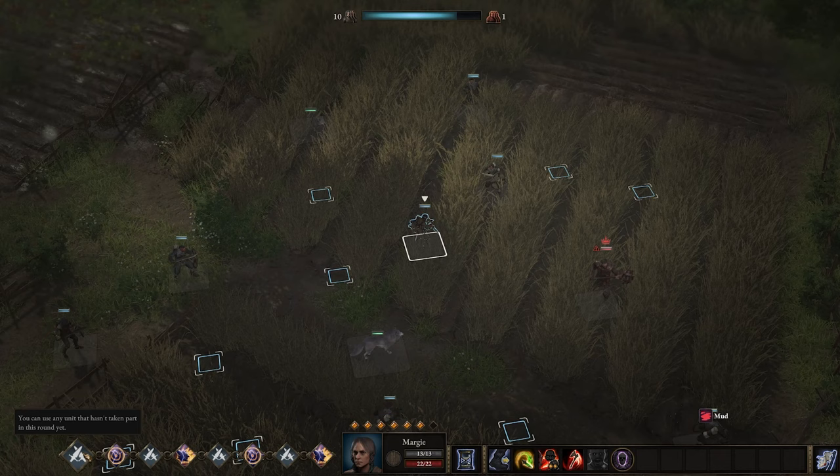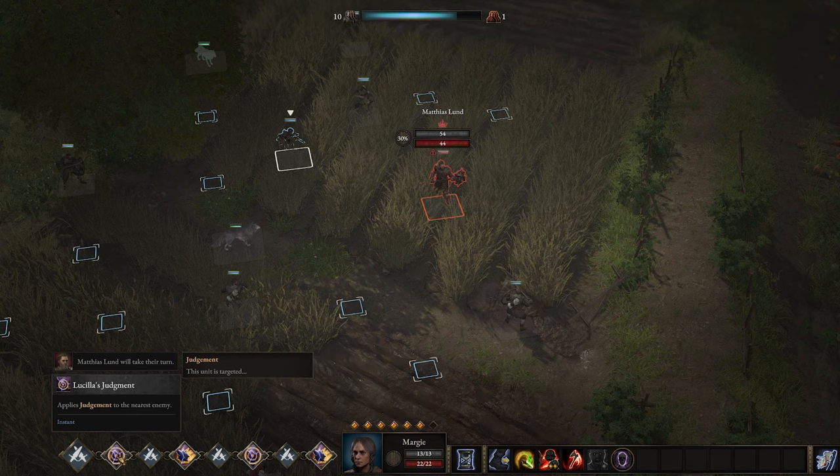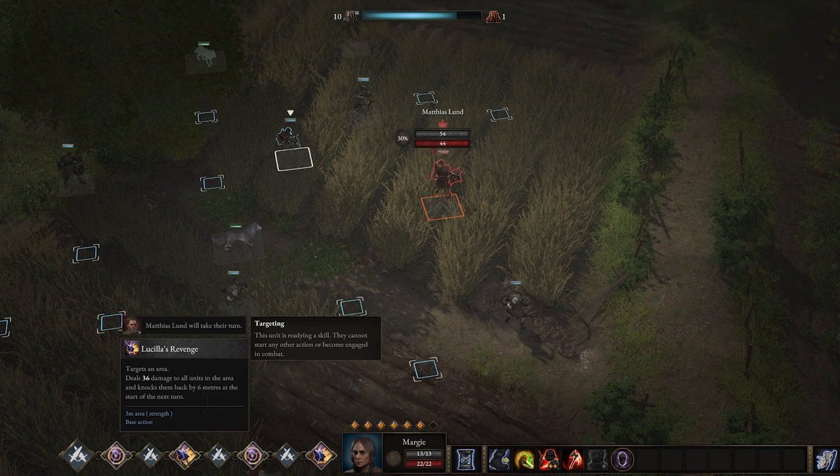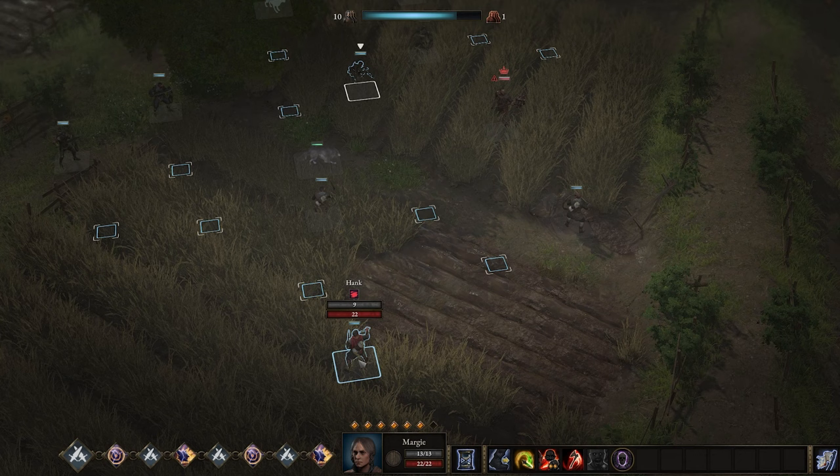Pay close attention to the turn order to prepare your strategy. This is what we care about more than anything — how are things going to shape up. The first thing he's going to do is apply judgment to the nearest target. The second thing: he deals 36 damage to all units in the area and knocks them back six meters. This is one of the things that's really frustrating. The good news — we've got a couple of folks here that are tanks, so it should absorb some, but it's still going to hurt. Then he's going to do judgment again, then knock back. We need to make sure we position everybody the right way to get full potential.